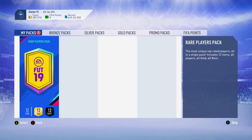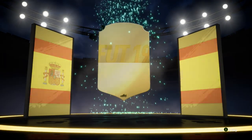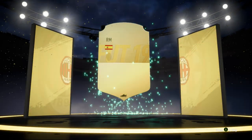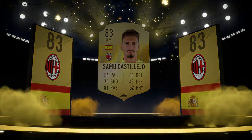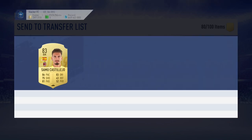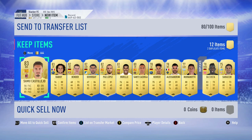We have the last pack — the 50k pack. Let's see what's in it. No walkout to end the video, but we got 3 or 4 straight walkouts from that, so make sure to drop a like for that. We're going to end with a Castillejo — another good player to sell. If you guys are enjoying the content, you enjoyed the trading tips and these insane packs, make sure to drop a like, comment, and subscribe, and let me know what you guys want to see next. Thanks for watching.